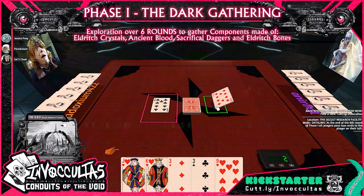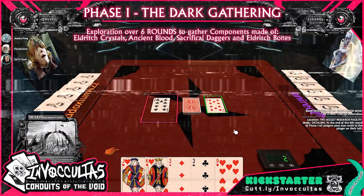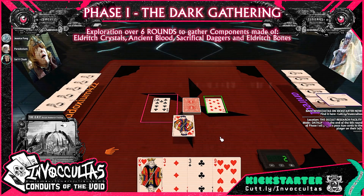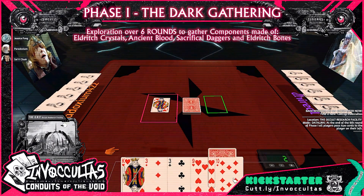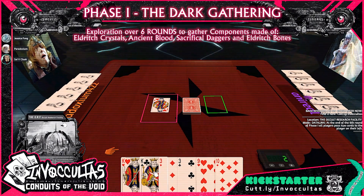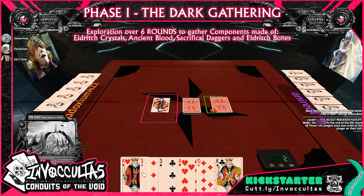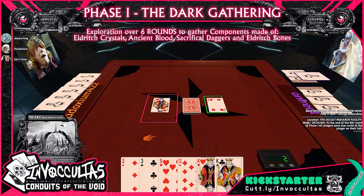There's nothing currently in the explored area, so I'm going to explore. I am going to use my jack of hearts, take that ten, and draw a card. It's a four of hearts — I have no interest in that card. Someone else says they want it, giving up the six to take the four. Done.